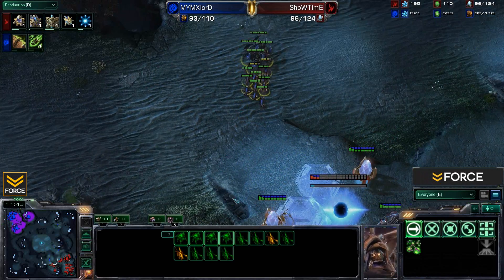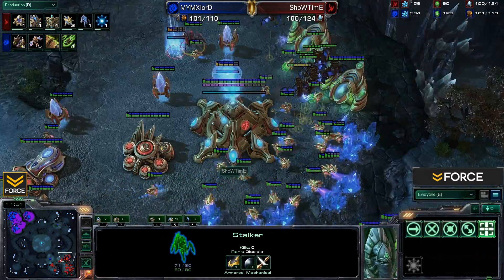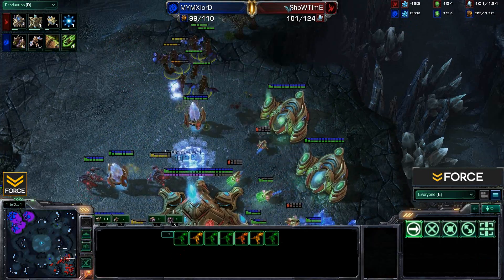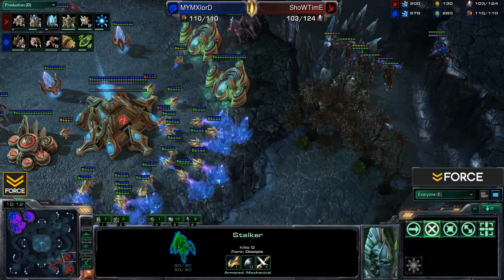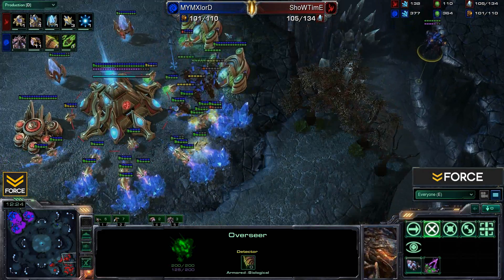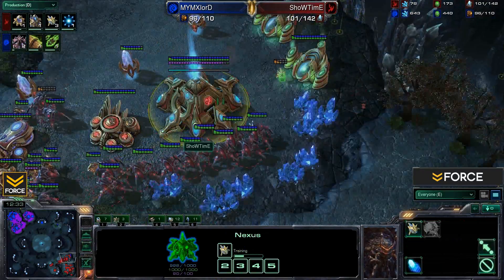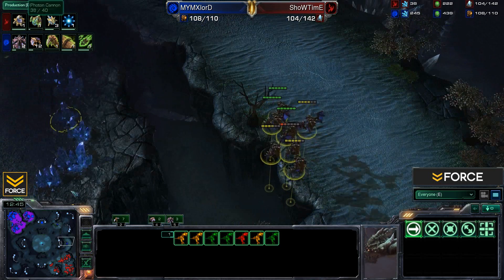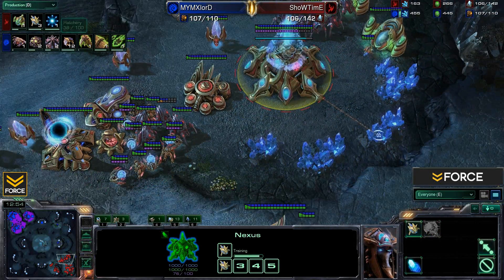Here comes the Muta harass moving up into the main. One Stalker is not going to do it — he needs to pull back with the rest of his forces. The Mutas force a cancel on the cannon and take out one Stalker without Blink. Blink research is about three-quarters finished. Eight worker kills so far — Showtime is behind, forcing workers off the mining line. This is very detrimental. Showtime had a hard time defending without Blink, but now he'll be prepared the next time.